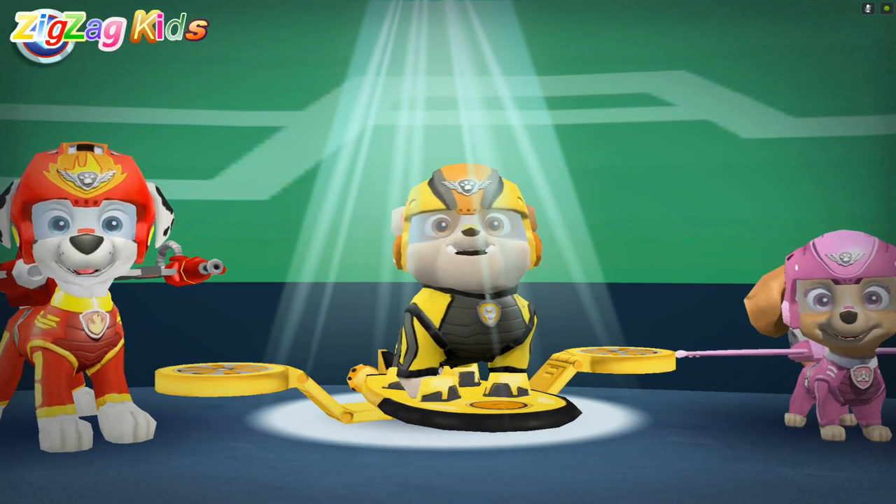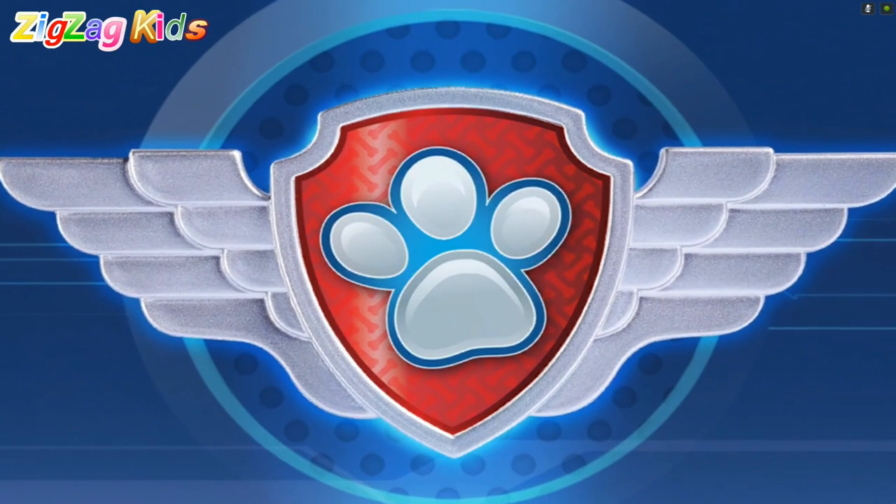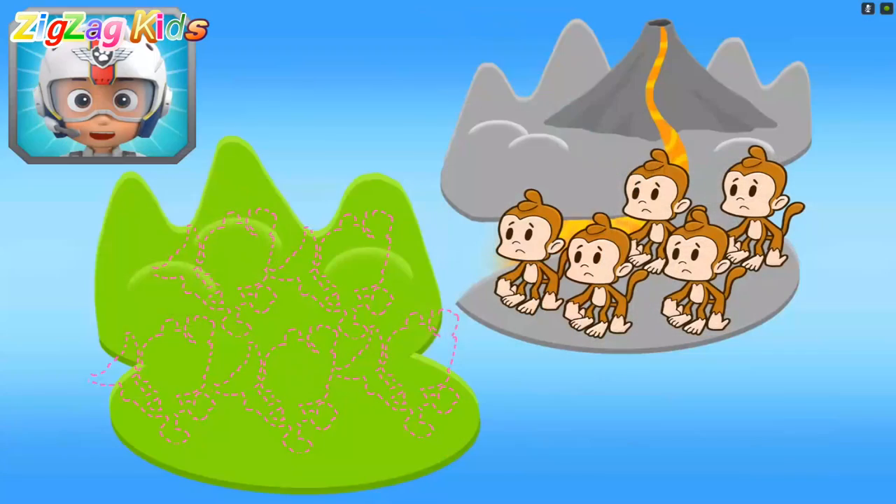Rubble, cool! Volcano Island, play to start. Rubble, come in. The volcano on Volcano Island has erupted, leaving a family of monkeys stuck up in a tree. We need to find five bananas to help Marshall lure the monkeys away from the volcano. And fast! Collect them for him.